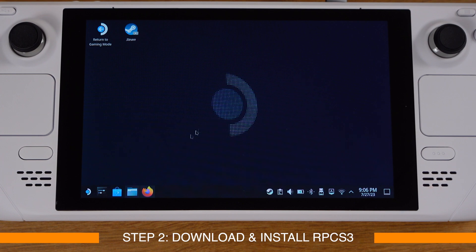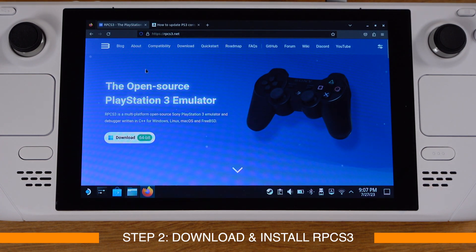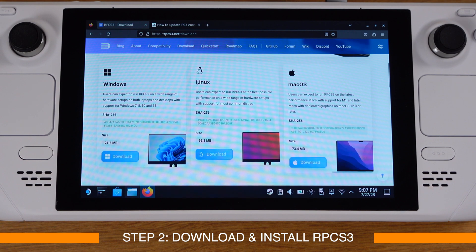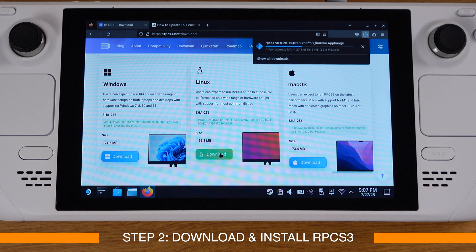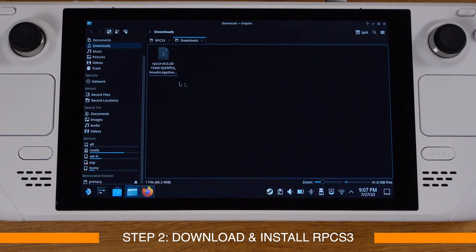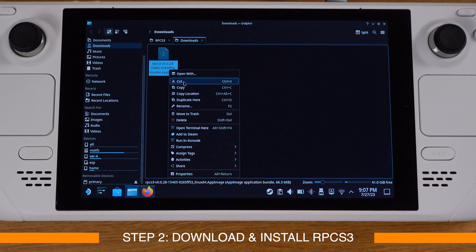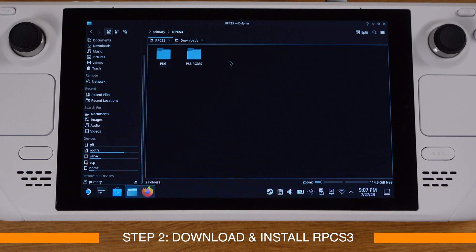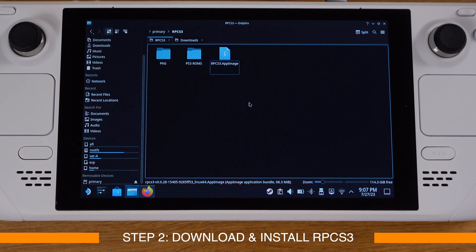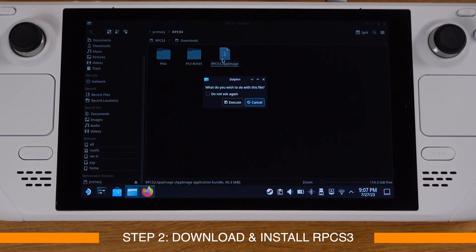Go to your web browser and search for RPCS3 on Google, or use the link provided in the video description to go to the RPCS3 official download page. Make sure you download the Linux version. Then open the download folder, move the RPCS3 AppImage file into the rpcs3 folder we just created, and rename the file to 'rpcs3'. Then double-click to run the AppImage file.